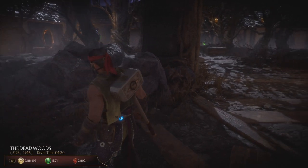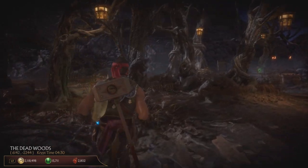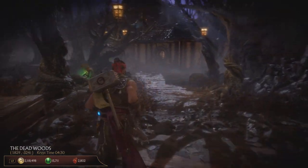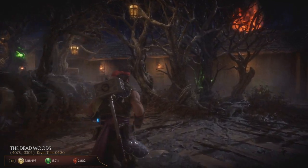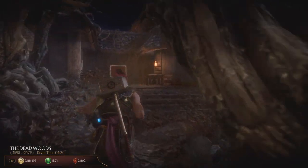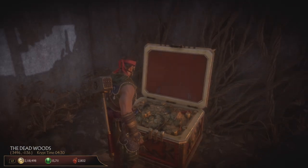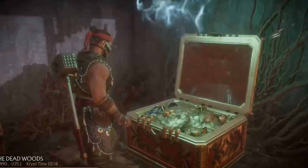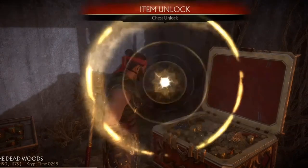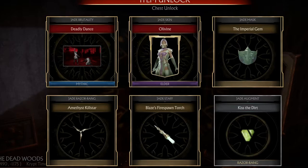The next chest is not very far away from here. It's also located in the dead woods, so let's quickly go there. As you can see, it's already been opened by me — that's the location. Let me show you what was inside of it. You get the brutality from this one.